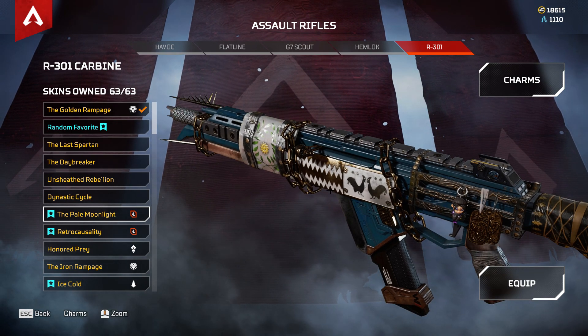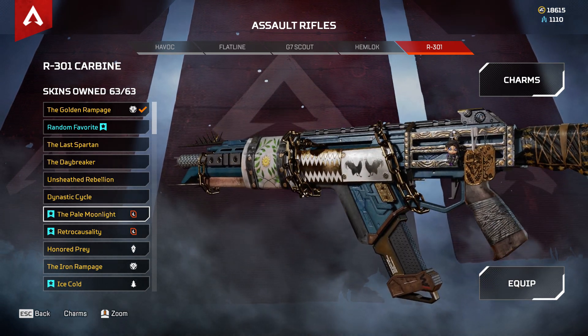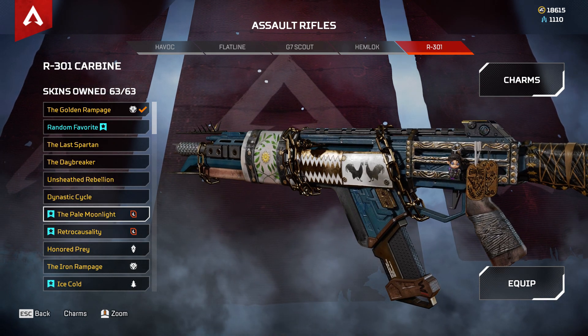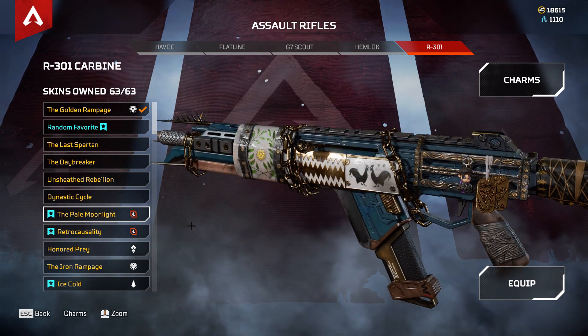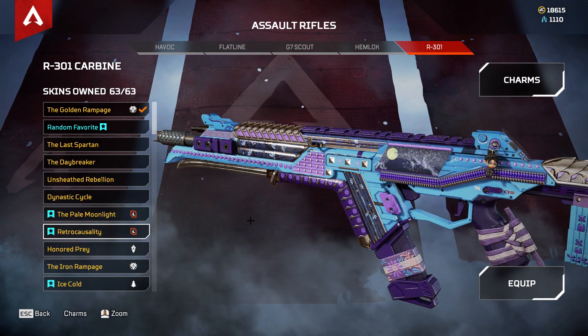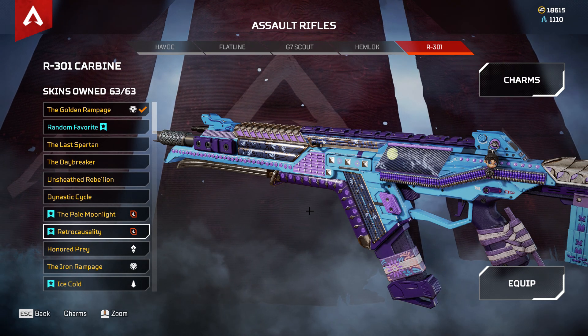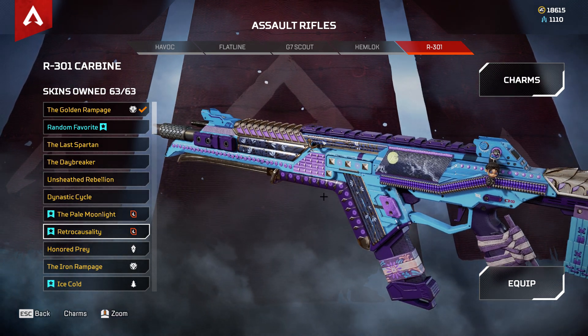The very first recolor for the R301 is the Pale Moonlight. This one has been in the store twice, so if you had the base legendary skin I guess you should have this one. Then the second recolor is Retro Causality — this one is a clean recolor.